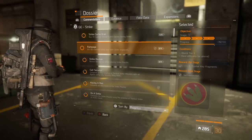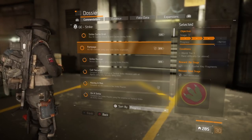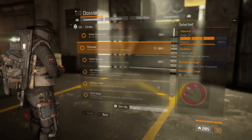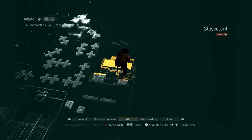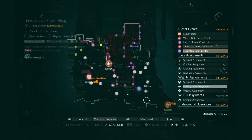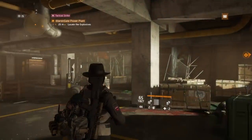First of all, you need to kill 100 enemies using your own strike explosion. I've currently done 76 out of 100. Basically you need to do one of the strike missions: Warren Gate, Lincoln Tunnel, Times Square, Lexington, and of course Stolen Signal. I've chosen Warren Gate to do this because it is an enclosed area.